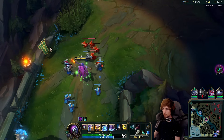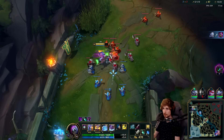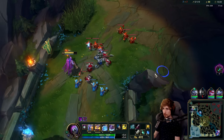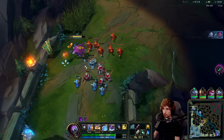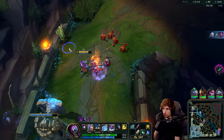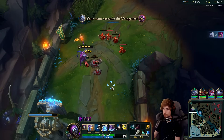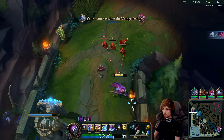I'm putting points into my Q so I can Q more often. I'd much rather have Q on a lower cooldown than max E for all the stats you gain. Only when I play against Tryndamere or something do I go for E max after W.